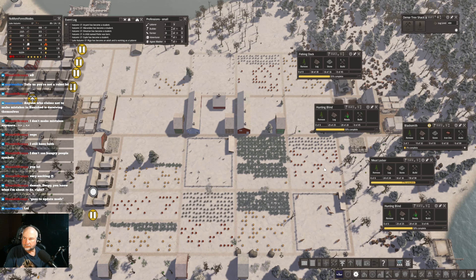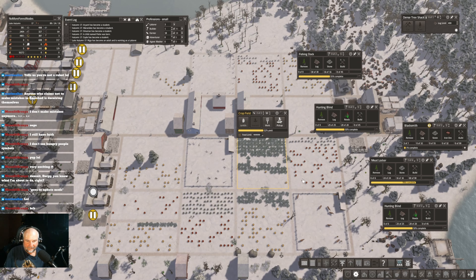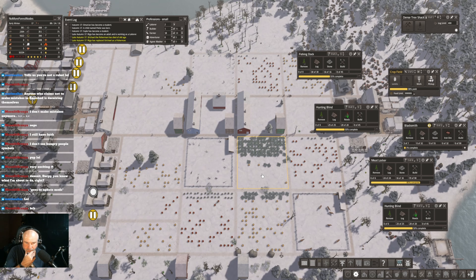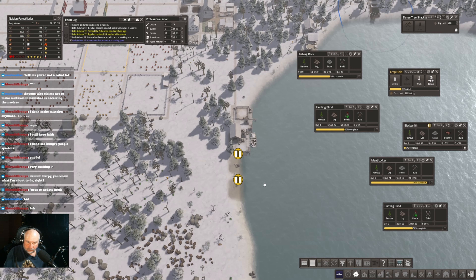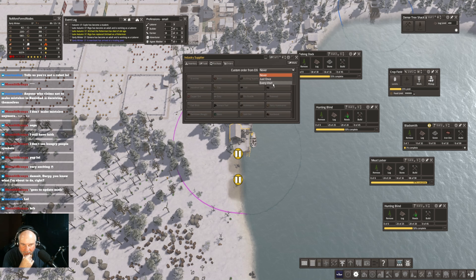I think this harvest is going to tell us whether the town's going to survive or not. Early summer looks like we're getting decent crops. A little bit concerned about some of these fields that are farther away. We are out of fur — go back on survival. Zero coats. One laborer, one builder. We have a bit of food; nomads would be kind of handy right about now.